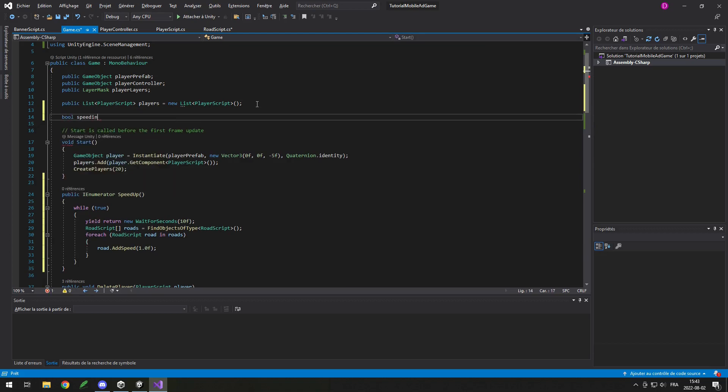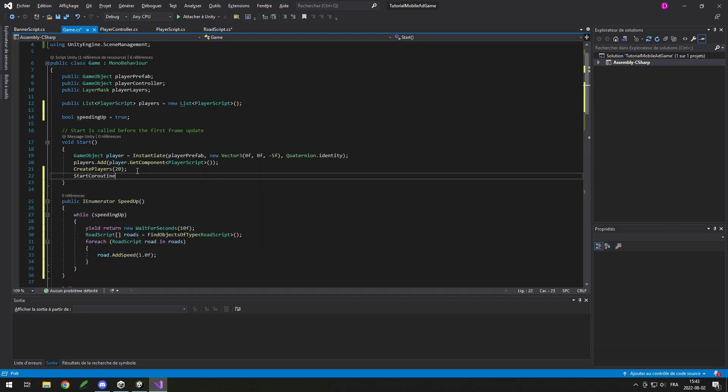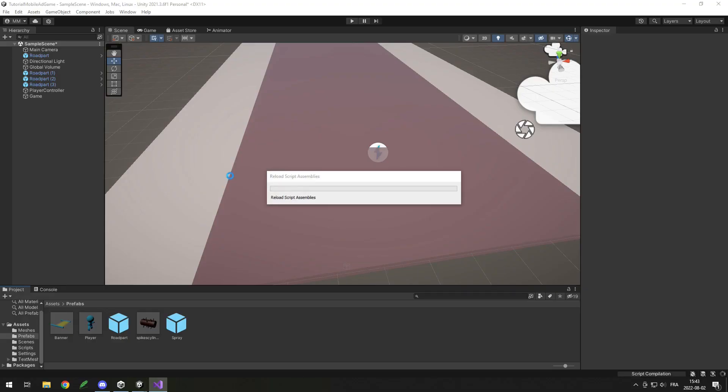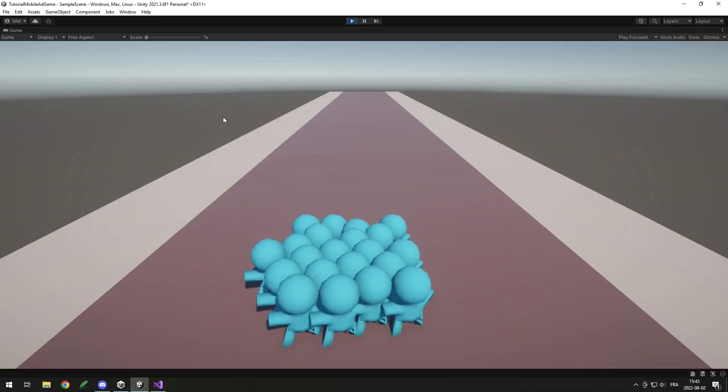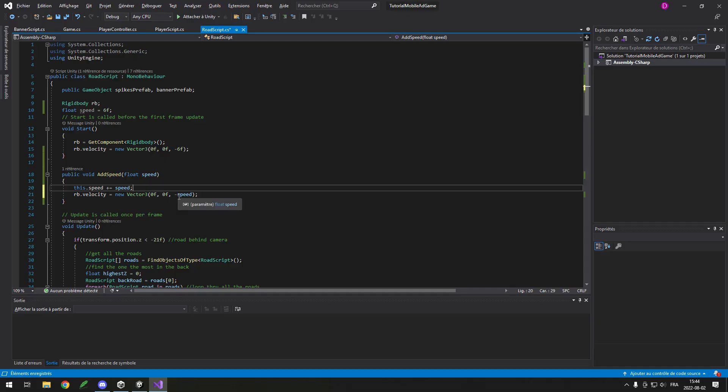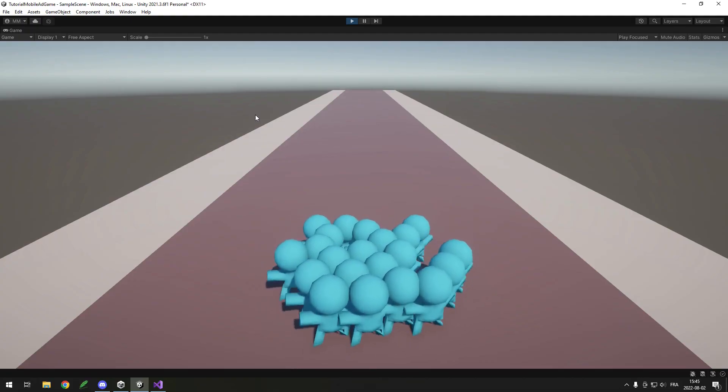To run the coroutine forever, wrap it in a while loop using a bool speedingUp equals true — this way you can set speedingUp to false to stop it when needed. In Start, call StartCoroutine(SpeedUp()). I had a naming conflict bug where a parameter named 'speed' shadowed the class variable — renaming it fixed the issue. Now when I play, the road speeds up every few seconds.